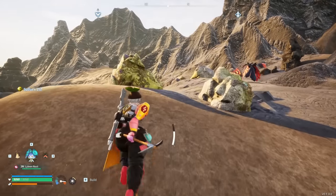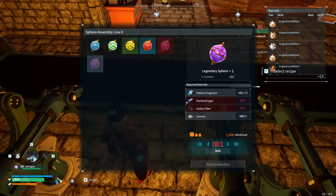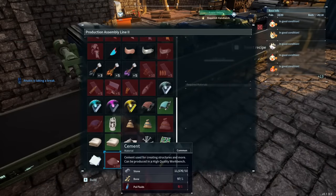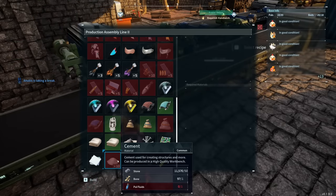Then we come to our next endgame resource — cement — and this is where things get a little awkward. Cement is needed for Legendary Spheres as well as a lot of general late-game crafting for getting your base up to shape, so you will want a hell of a lot of it. It's made from three other resources: the first is stone, which you should never have a short supply of as you can automate that extremely early on. The second is bones, which there is no way to legitimately automate, but there are some tricks. And then pal fluid, which has no automation method at all.